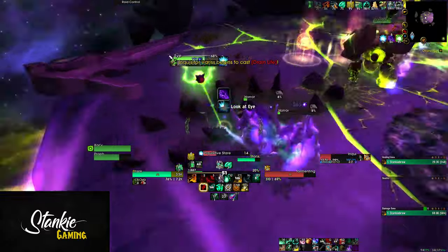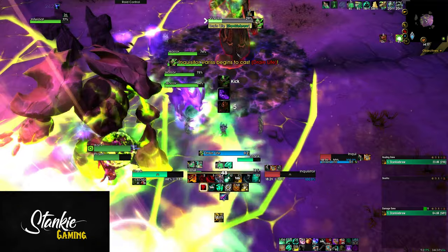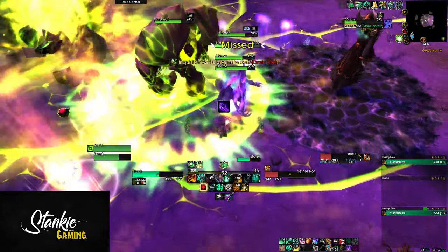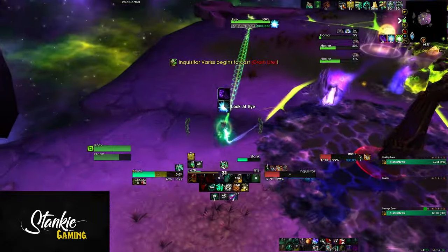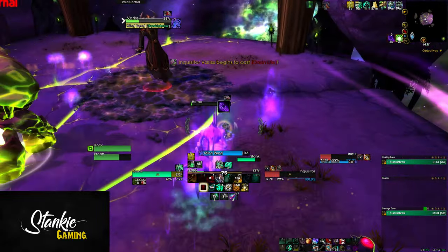He also spam-casts Mindrend, which does a bit of damage — but it's only really scary if you're above five stacks and have adds on you. The biggest thing of all is that Varus will also cast Drain Life, which has to be interrupted as soon as possible or the boss will heal to full health. I recommend using a WeakAura so you never miss when he starts casting it — I'll link this in the description.